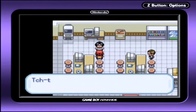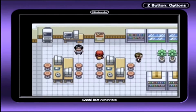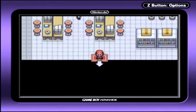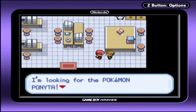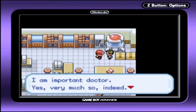This guy will teach you a move — Metronome. And this guy talks about how Eevee can evolve into different Pokemon. This guy will actually trade you a Seel for a Ponyta, but you can actually catch Seel later, so never mind.